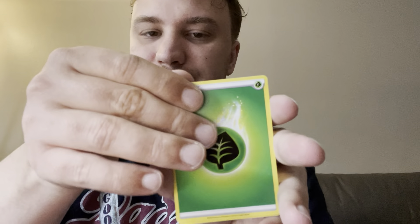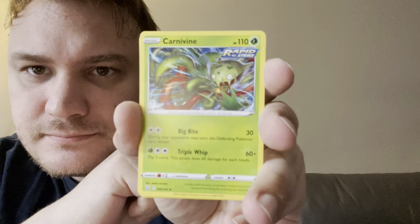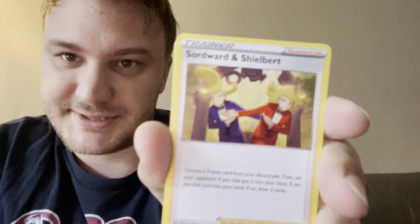Pack number two. Code card, one two three four to the front. Leaf energy. Bruxish, Corviknight — oh, it's got the Rapid Strike symbol up in the corner, none of the other cards have that, I'm gonna put that to the side. Swordward and Shieldbert — oh it's the Sword and Shield twins! Are they in the show? I have no idea, I haven't watched in a long time. Bronzor, Murkrow, Horsea.